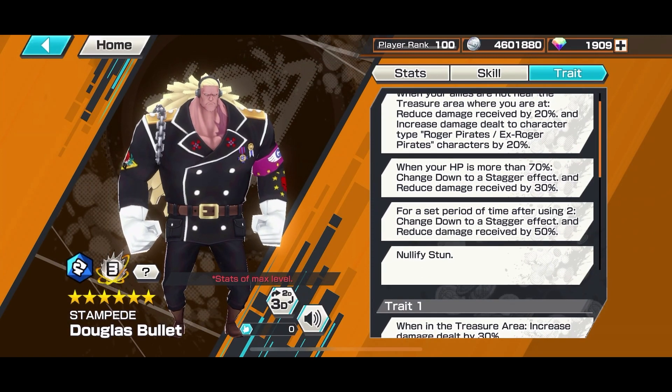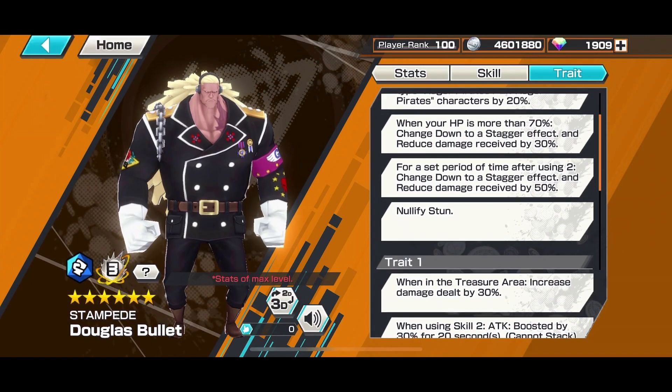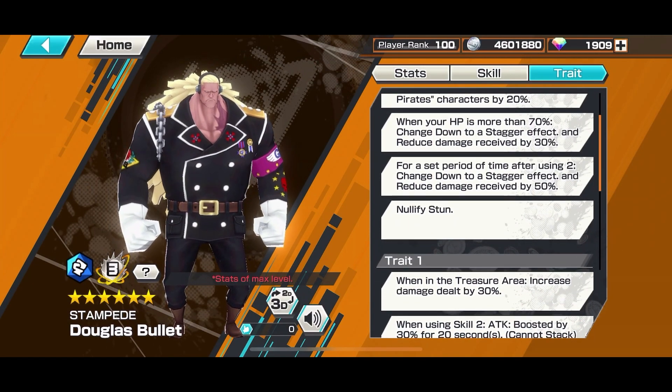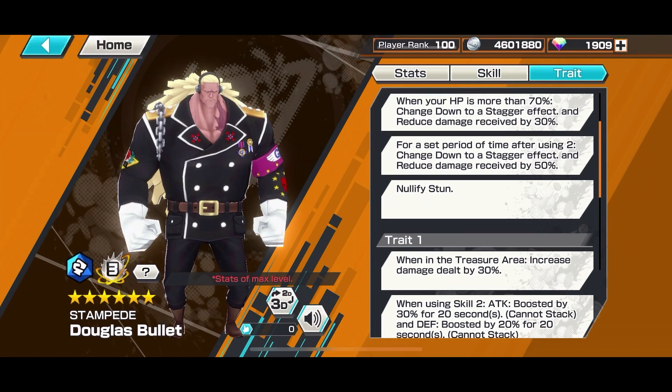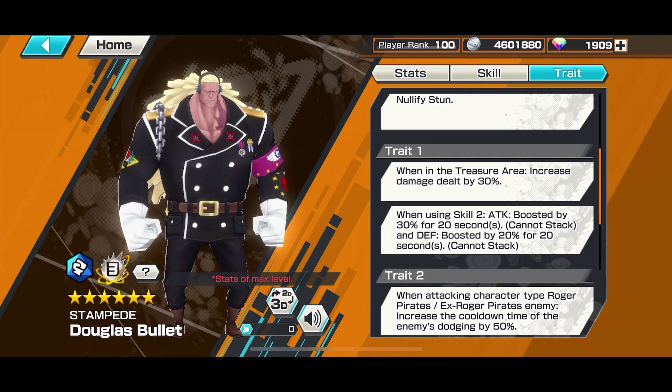You get a second effect: a 30% damage reduction at 70 HP or more. He nullifies stun after using Skill 1. Skill 2: knocks down to a stagger and get a 50% damage reduction, get a damage increase by 30% when in the treasure area — so it can be anybody's treasure.